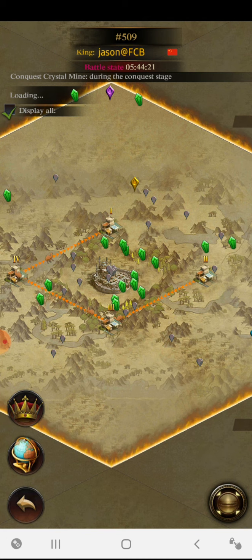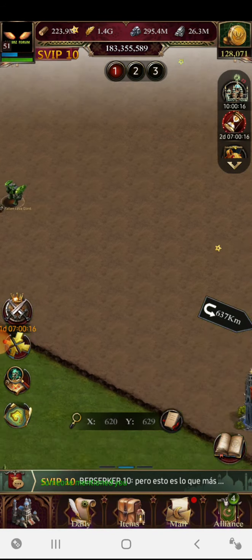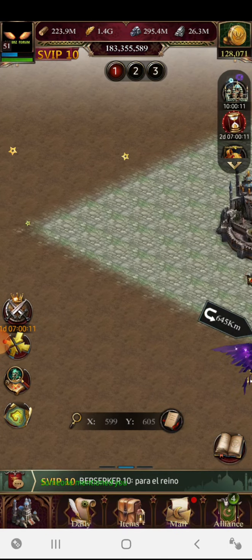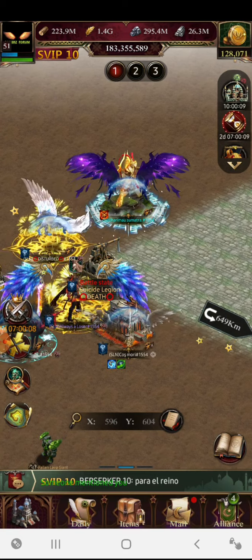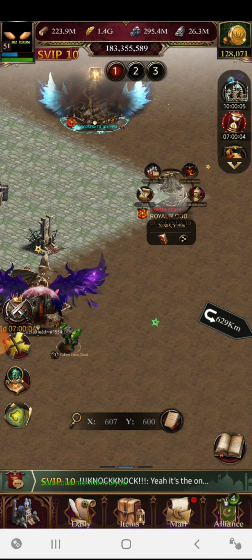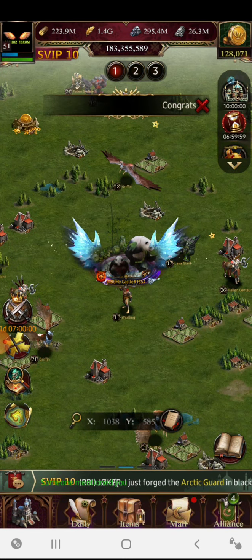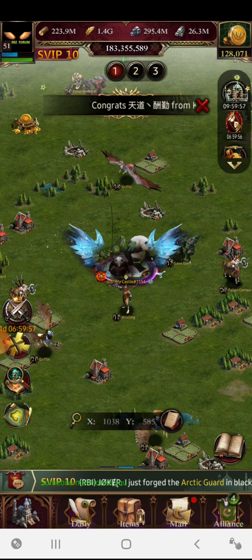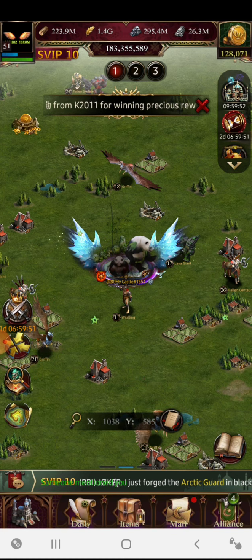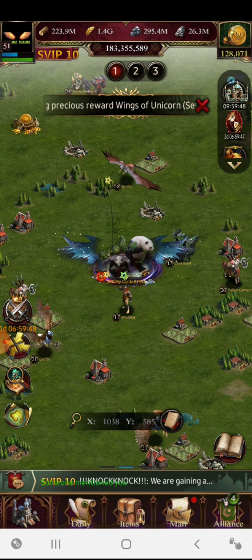If you are strong enough and can support your team members, you can also capture the catapult, as it gives a huge number of points. However, I recommend staying away from it unless you are really capable. Otherwise, just check the corners of the map first.